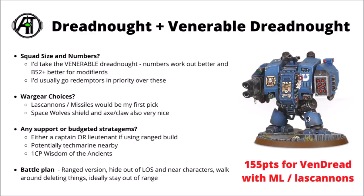In our roster from Codex Space Marines, we have the Dreadnought and the Venerable Dreadnought. Out of these two, I'd take the Venerable Dreadnought right now — the numbers work out slightly better in terms of both damage and defence with the six-plus feel no pain, and Ballistic Skill 2+ is better against enemy modifiers. I'd still likely go Redemptor Dreadnoughts in priority over these though. My favourite loadout is the Lascannons and Missile Launcher; if you're Space Wolves, I quite like the shield and axe combination for a very cheap and fighty Venerable Dreadnought. As with the Contemptor, they can be part of a dreadnought castle with their long range. I'd try to keep them hidden turn one, then move into line of sight when it's your turn.